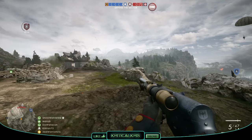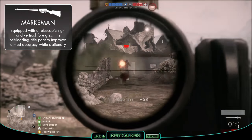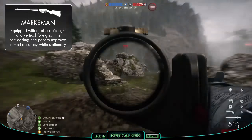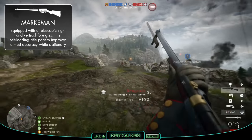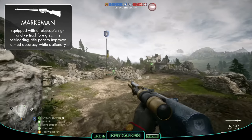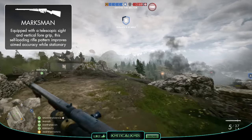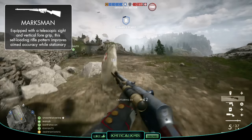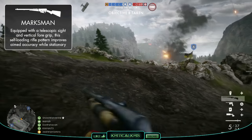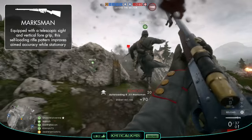The .35 Marksman variant adds a telescopic sight and gives you a bit more zoom for acquiring targets at further distances. Along with this, you'll also have 50% less spread increase per shot in ADS and a 33% lower base spread when stationary. These buffs make the gun more accurate when firing multiple shots, and although the Model 8 doesn't really play out as a brilliant long-distance weapon, these advantages do make it easier to use against players further away and will increase its effectiveness at medium ranges too.